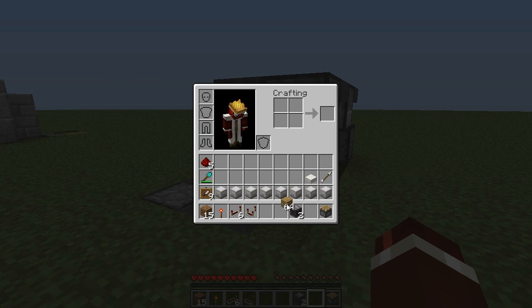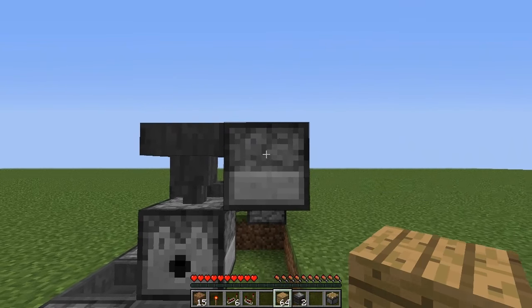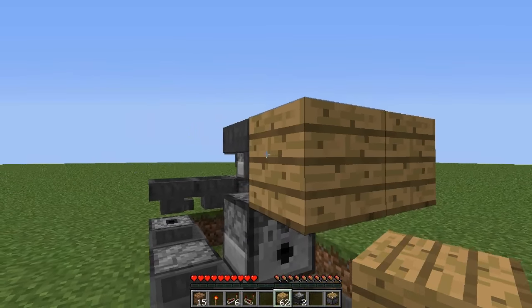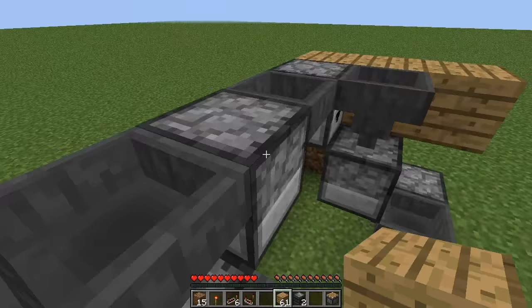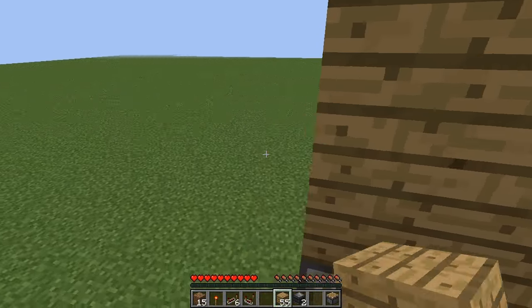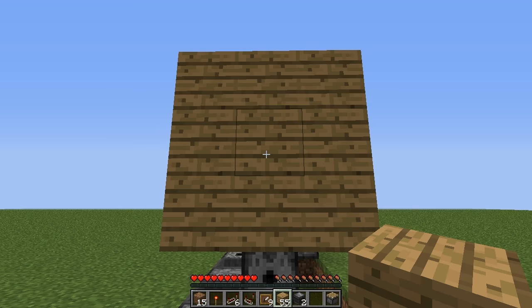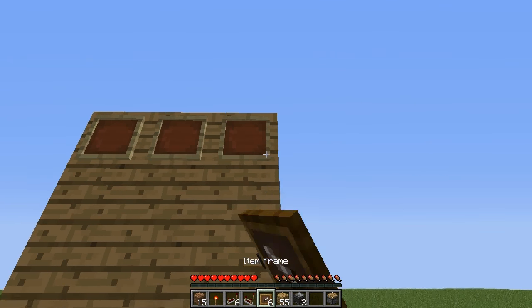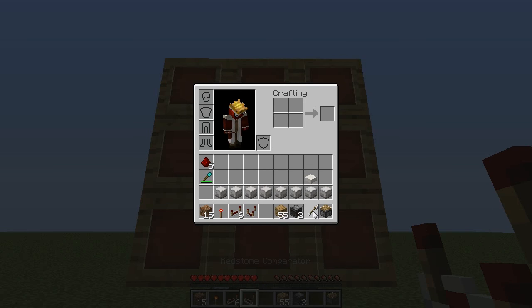Then get your blocks of choice. From this dropper here, place one in front and then two to the left. Layer that up — let's jump up on top there and put two more layers on top of that. In the center of it, we're going to place all of our item frames — place them all down like that. In the center one, place your arrow.